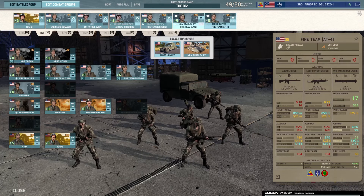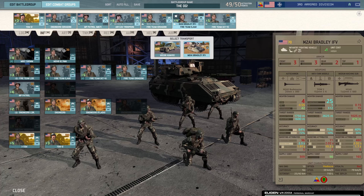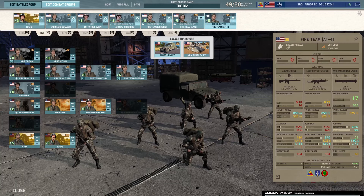Fire Team LAW comes with an M2A1 Bradley at two-star veterancy, because the other variants don't have great availability at two vet, but this one still has four. The Fire Team LAW is pretty cheap, and you get a high-vet Bradley which pushes its accuracy to insane numbers — 84 on the Bushmaster means it's an absolute killer, and 75 on the TOW-2 makes it a murder weapon. It's still a glass cannon with only 3 frontal armor on the A1, so keep it defensive, but on defense it's fantastic.